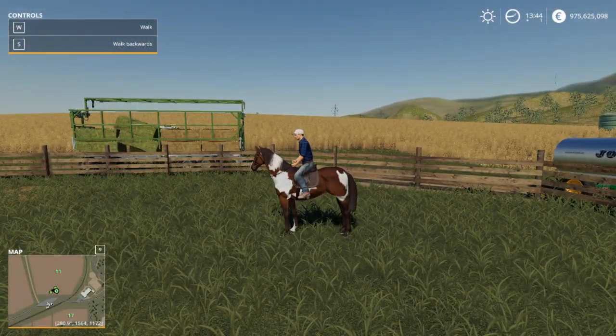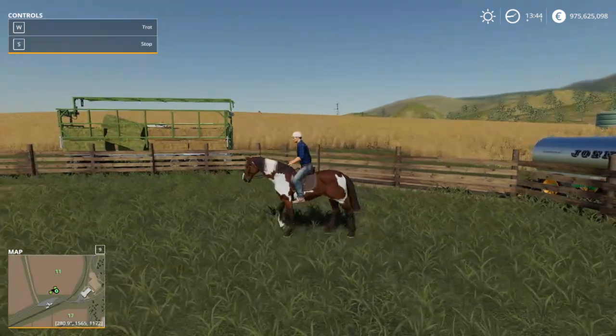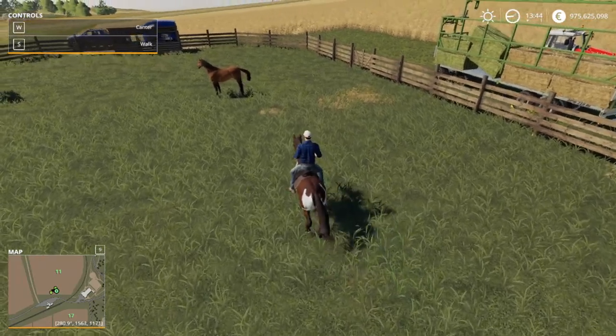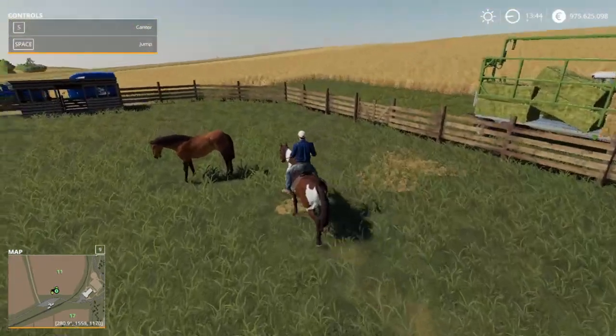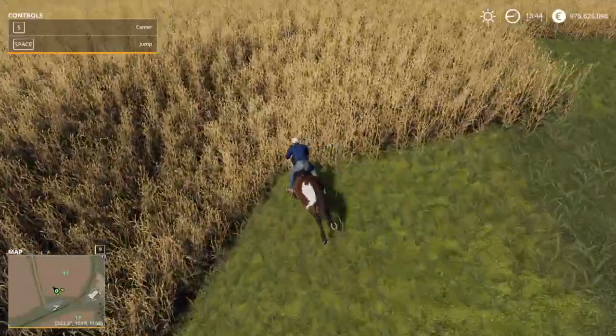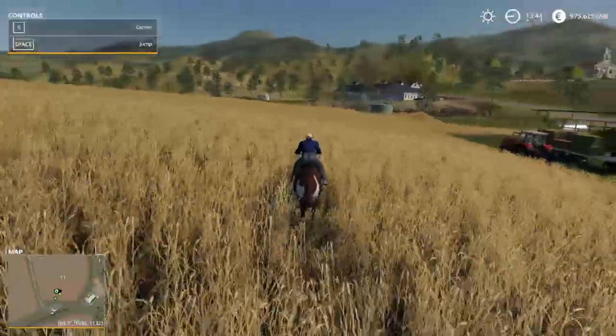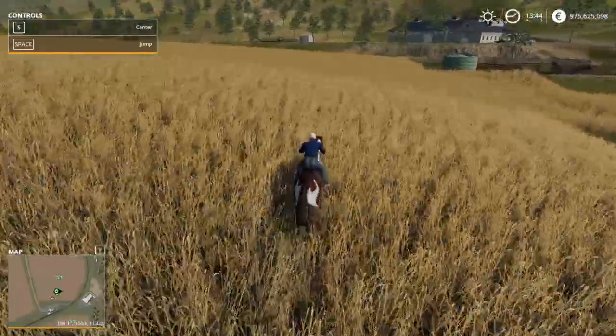If you see in the top left-hand corner, there are the commands: forwards, stop, and backwards. With the horses you can actually go faster — you can gallop, and you can even jump. So you can move your horse around just by jumping into the paddock, jumping on the back, and taking it off.